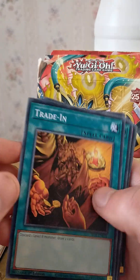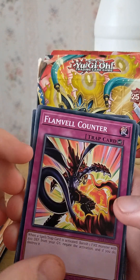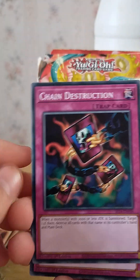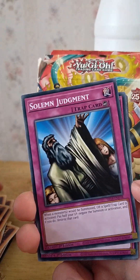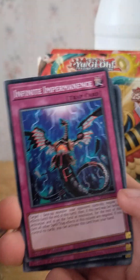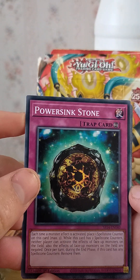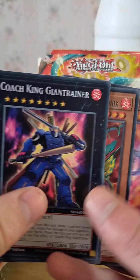Fire Formation-Tenki. Dark Hole, Trading Post, Heirloom of the Abyss, Flamvell Counter, Spirit of all, Archfiend Cannon Train, Destruction. Solemn Judgment, Infinite Impermanence, Power of the Guardians, Pot of Extravagance — oh yeah, extra cards.